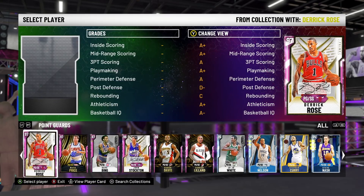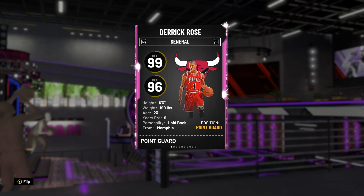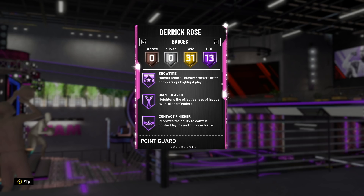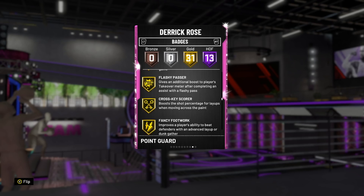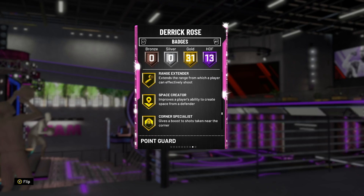At the point guard position, number one, we are going to put in the closest thing to Baron Davis — you could argue he is a slightly better or slightly worse Baron Davis depending on what you prefer — and it is Derrick Rose. Derrick Rose is a 6'3" point guard rated 99-96. His stats are good, but his badges are really, really good. Hall of Fame Quick First Step and Downhill. He is arguably the best player on the fast break in the entire game. Hall of Fame Giant Slayer, Gold Dimer, Gold Clamps, Gold Floor General, Gold Quick Draw, unreal release, and Range Extender. He has some great shooting badges and Range Extender is a really big badge for your point guard.